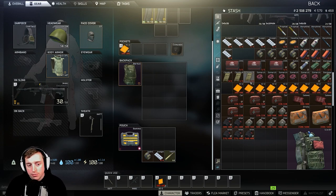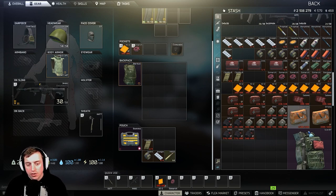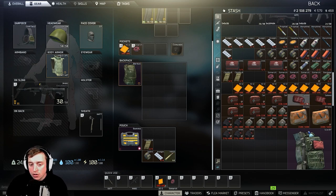For heavy bleeds you have hemostats — three out of three uses — and Esmarches. I'm going to put an Esmarch in my pocket and hotkey it because heavy bleeds will mess you up pretty quick, and I'll put a hemostat in my secure container as a backup for multiple engagements. Note that Salewa, AFAK, and Grizzly med kits also heal heavy bleeds — they just take a larger chunk of their HP resource to do so.